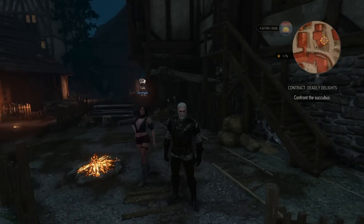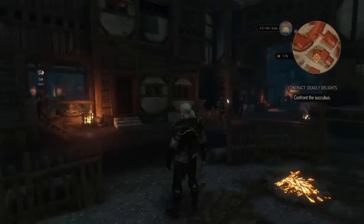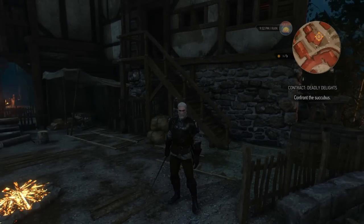What's up everybody and welcome to another Dirty Doctor's Witcher 3 tutorial. On this one we are going to be killing Salma the Succubus. This one is pretty hard — you're in a little tiny room and she has a constant flow of fire attacks.